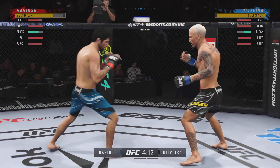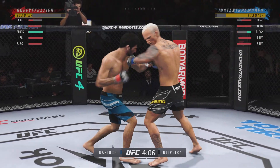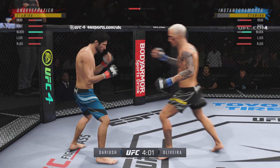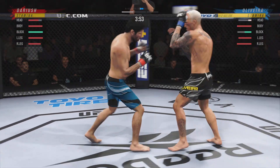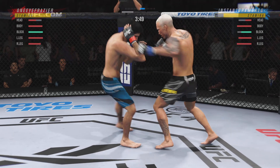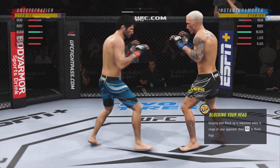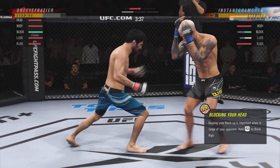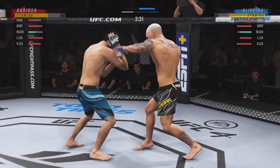Big leg kick lands. Punch over the top. They're certainly getting after it early. Timing his shots nicely here. He's doing a great job of mixing everything up and using a lot of diverse strikes. He continues to use his jab effectively — gets that hand to the target pretty quick, blasting jab after jab after jab. He's a phenomenal boxer with a vast understanding of fighting behind an educated jab.